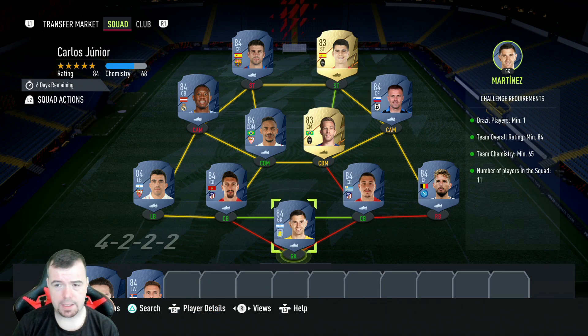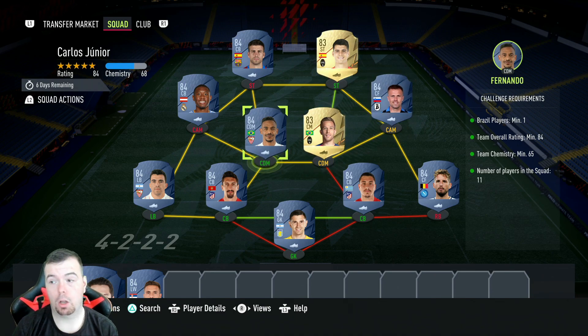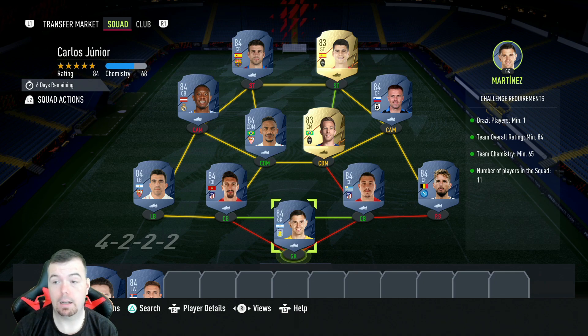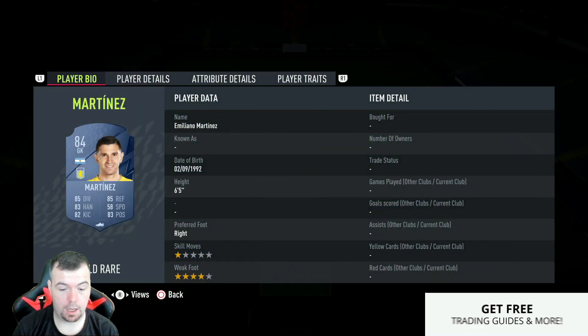I've gone for the classic 984s and 283s setup. You need one Brazilian player — I've got two. You can play around with that, but I'm going for chemistry. Team rating over 84, with an 84 can't lower anyone else. Team chemistry 65, run 66, no position changes, loyalty — 11 players in the squad. The Spanish league is the way to go because all the 84s are really cheap at the moment; they are slowly going up but still pretty reasonable.